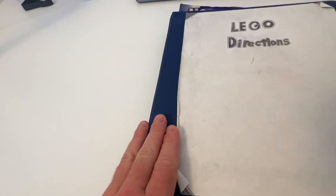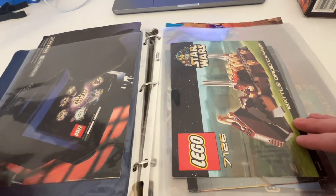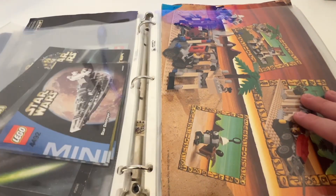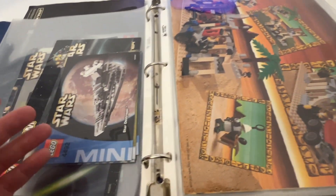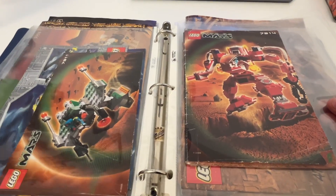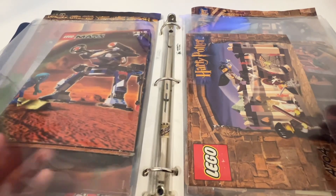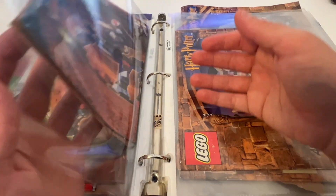If you guys have seen any of my other restore videos, you know this is my original binder from my childhood that I used to store all my original set instructions in. I've been using this binder to remind myself of all the sets I used to have. Originally I was going to limit these restore videos to just the Star Wars sets because that's the theme I have the most attachment to, but as I started going through these instructions more I remembered how much I love some of the other themes like Life on Mars.